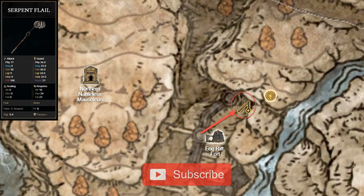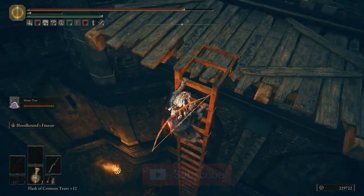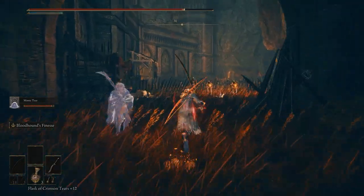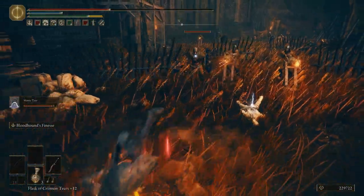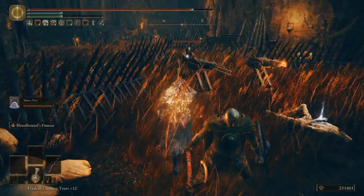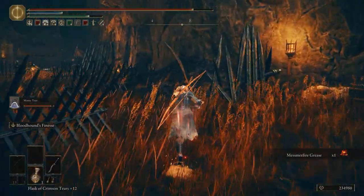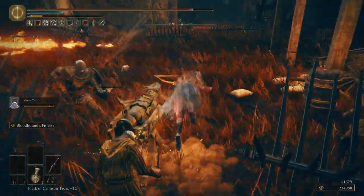The Serpent Flail weapon can be found in a chest at Fog Rift Fort after getting down on the ladder past the first tower. It can also be found past the second tower.